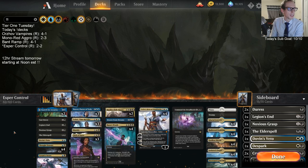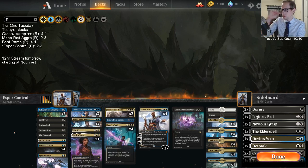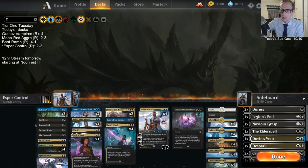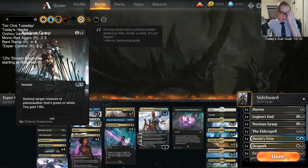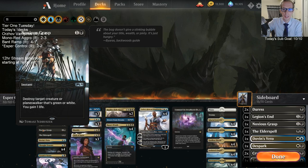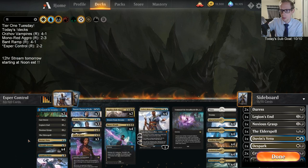I still like what we have going on here. Cast Down is just a good removal spell — I could see playing two Cast Downs instead of the Scorns, but I actually kind of like the Scorn. Legion's End is just so important these days with all the Zombies and Adanto Vanguards everywhere. And I like the Noxious Grasp and Elder Spell main — Noxious Grasp was good against every other deck in the format besides Mono Red. So it's certainly worth playing main.